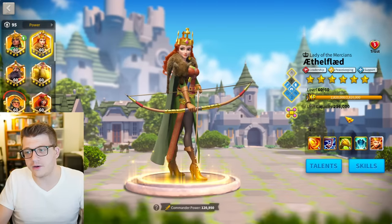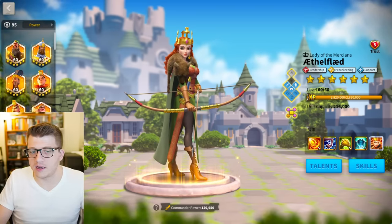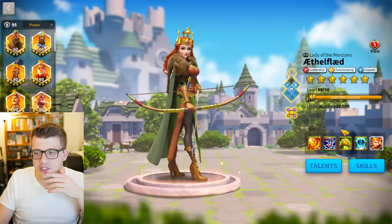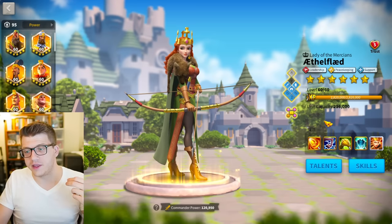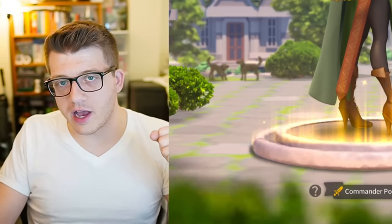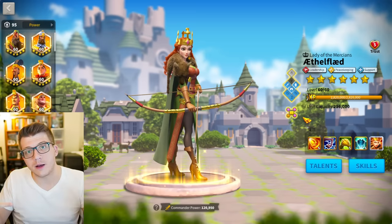For now, Ethelflaed has never been less relevant. She's just so unbelievably irrelevant right now unless you're trying to debuff an enemy rally at your own expense — there's really not much to do with her outside of the handful of pairings mentioned earlier. I'd love to hear from you in the comments: what do you think about the current state of Ethelflaed? Does she fit the niche debuff support role well and she's fine there, or does she need a buff, a retune, a refresh — maybe even replaced in the metal store? Consider subscribing and clicking the bell to be notified next time.